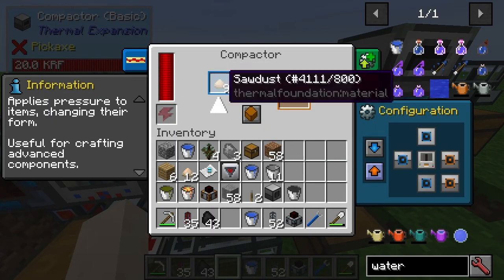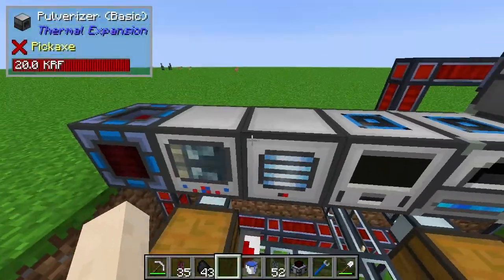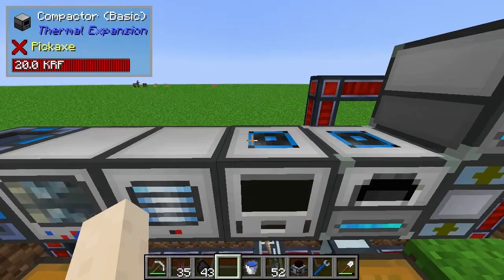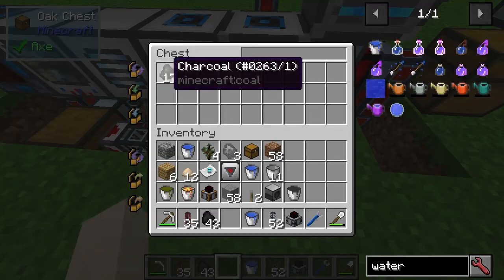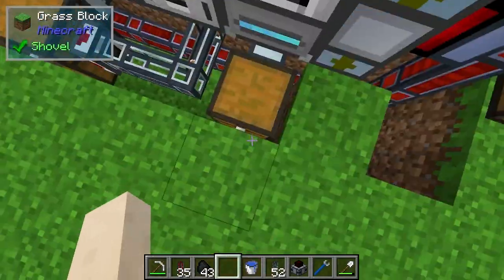Essentially what happens is the sawmill is extracting some sawdust and then the planks are going in here. We've got compactors — these are going to planks. The planks are being converted to sawdust. The extra sawdust which comes from this is being routed through this chest into the compactor which is in storage mode. Then the compressed sawdust is being turned into charcoal, which is sort of like a byproduct. But the point of this is that you can get creosote oil from it.